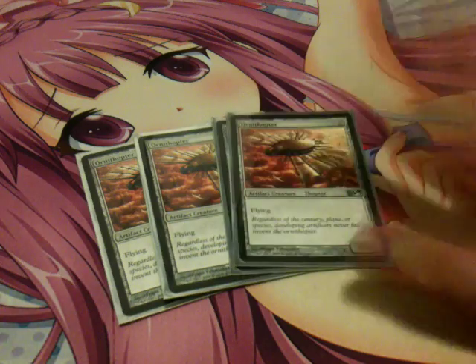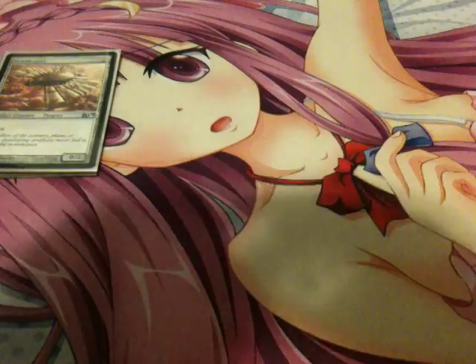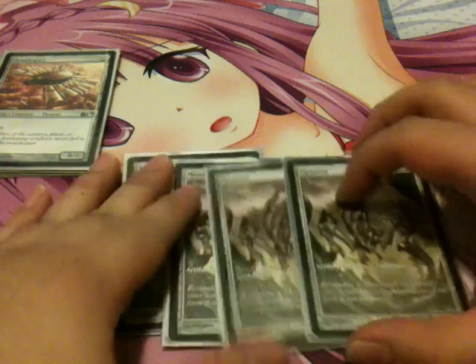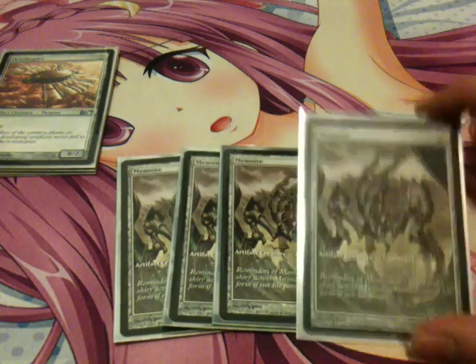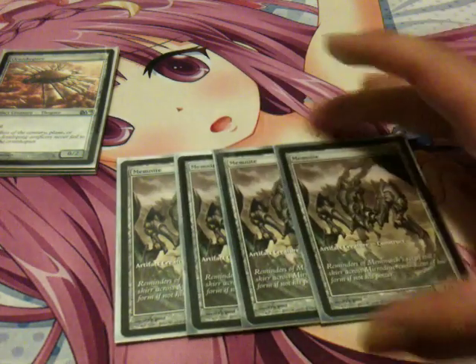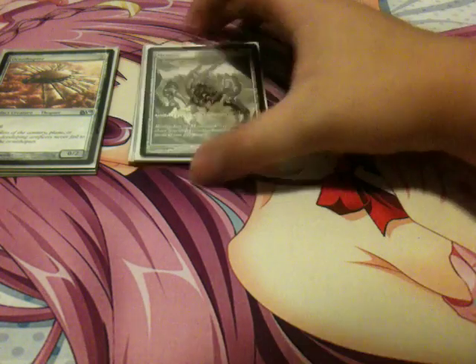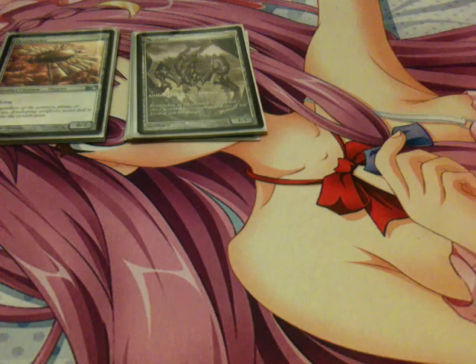Ornithopter is 0 to cast — you don't have to pay mana, you just play it from your hand. It's a 0/2 with flying. And I play 4 Memnite, who is also 0 to cast, a 1/1. These are very important in this deck because of how few lands it needs to run.